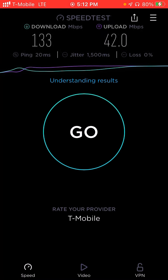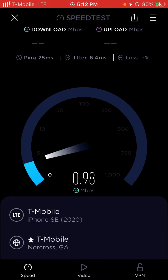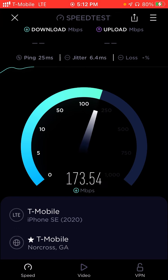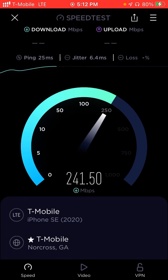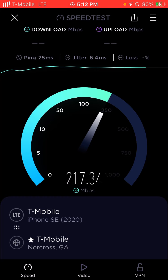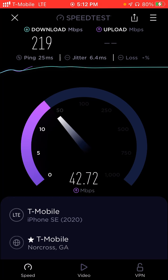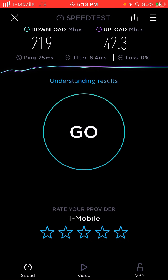Let's just do one more and then we'll finish from here. We're hitting the 200s now — went back down to 100, then 200 — 213, 217, 219 megabits per second download speeds. 25 millisecond ping and 6.4 millisecond jitter — way better. And 42.3 megabits per second upload speeds. Thanks for watching — subscribe for more.